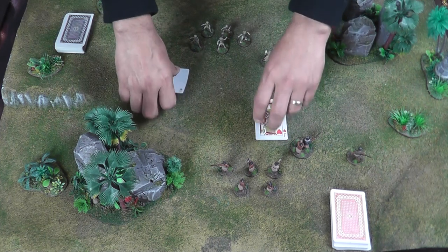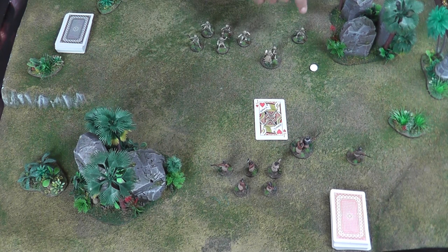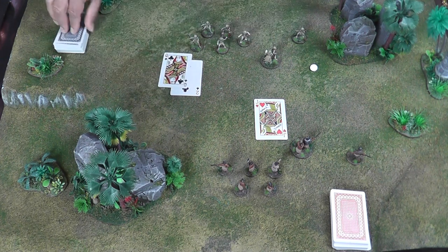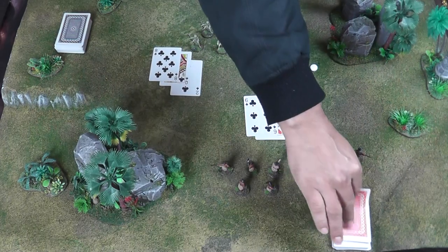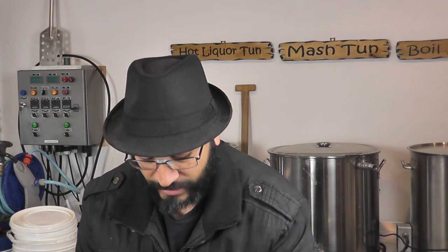Both players will take their initiative cards into their hand and also receive from their deck one card for every unit they have on the table. For clarity I'm going to keep the cards on the table, but these would normally be in your hand. I'll flip a total of three cards because I've got three units, and my opponent also has three units so he'll flip three cards as well. These cards are allocated out however you choose to your units, and they will use those cards when you activate them.